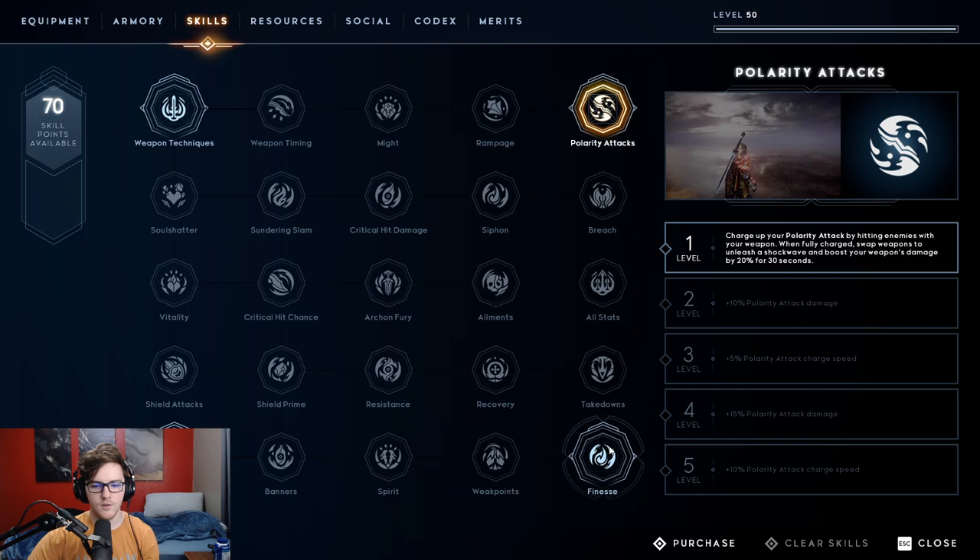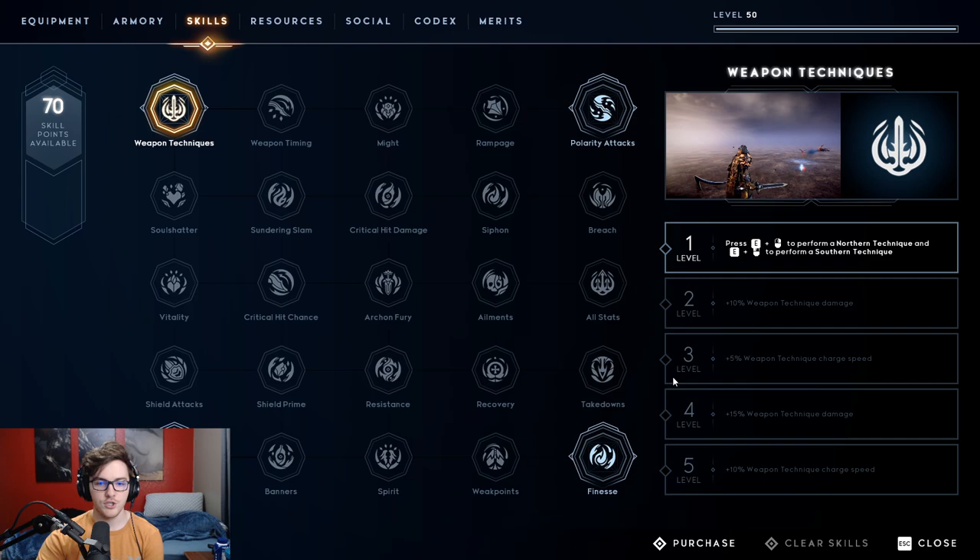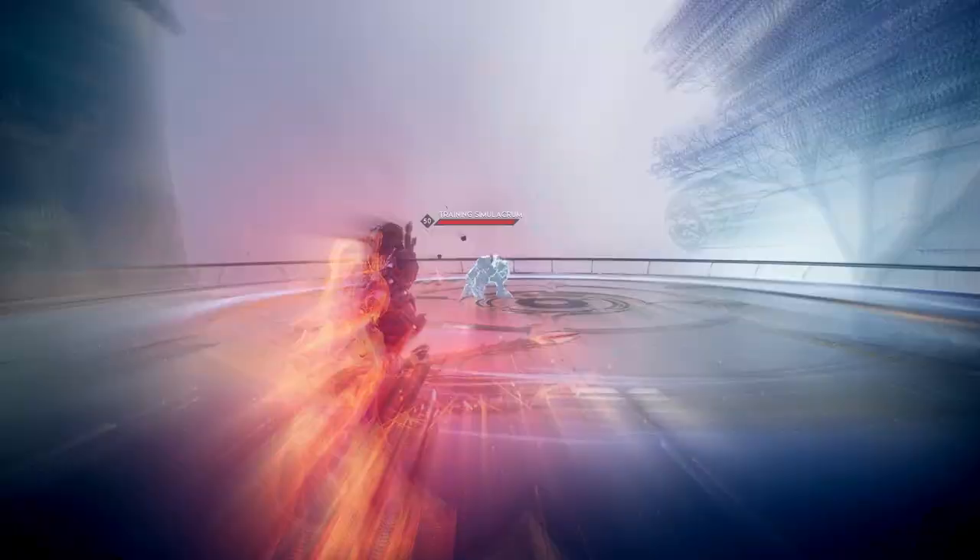The way this works: you cannot put points in the middle of the tree. You have to start at the corners. I'll explain where I'd invest points early on, but after that it comes down to preference. Then I'll explain where I would change up my end goal of points if I had to.